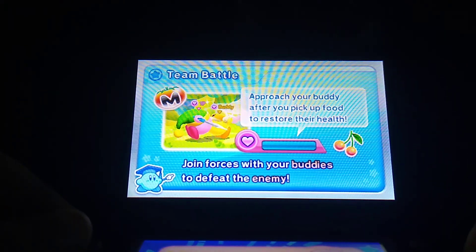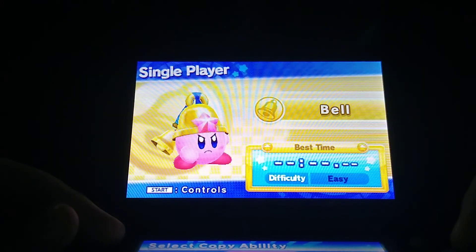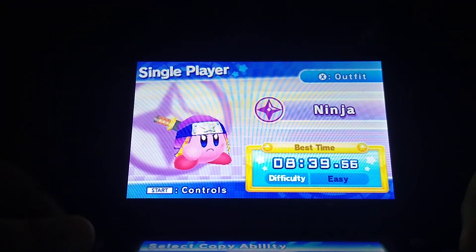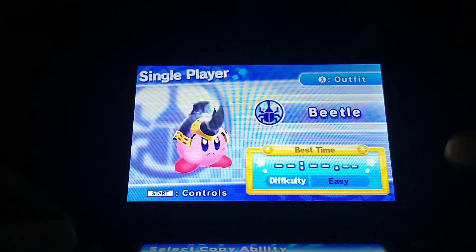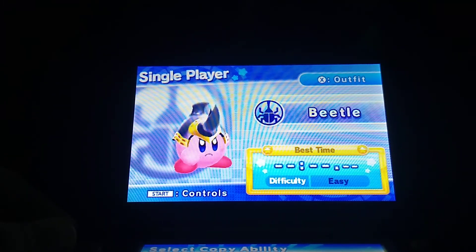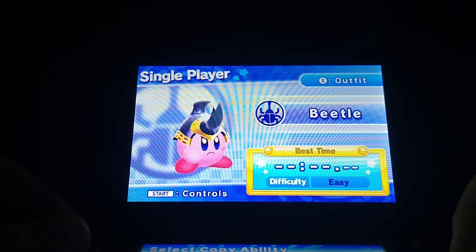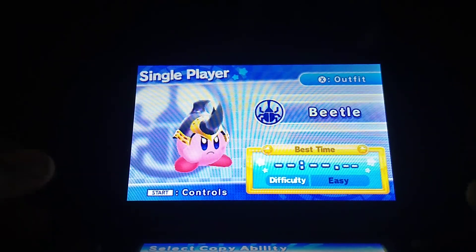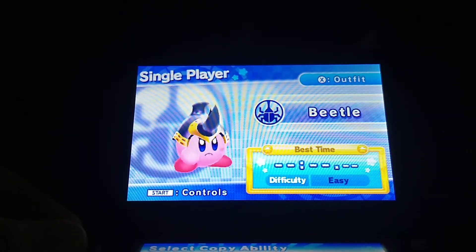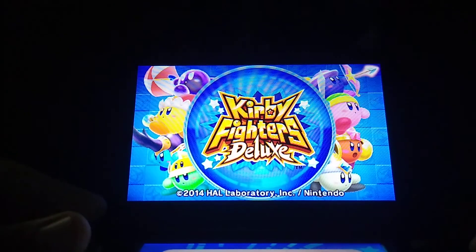Now, if you're wondering how do you get some of these guys, such as Bell Kirby and Beaton Kirby — to get these two, you have to go to Kirby Triple Deluxe if you have the cartridge, or if you bought it from the eShop. Then you have to turn the Street Pass on for Triple Deluxe, then close it, go to Fighters, go to Kirby Fighters Deluxe, and right there you get it. And you get an exclusive map too, which I'm gonna show you right about now.